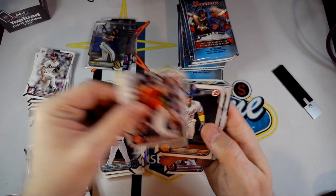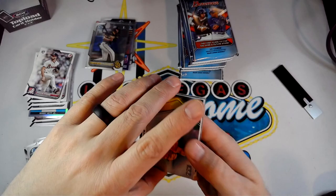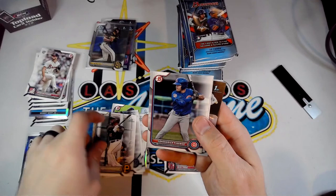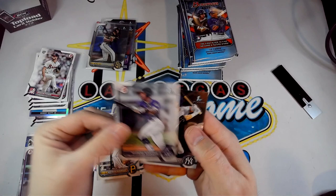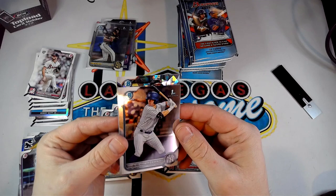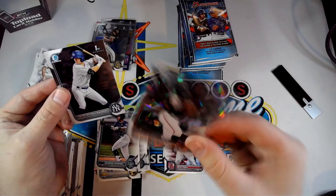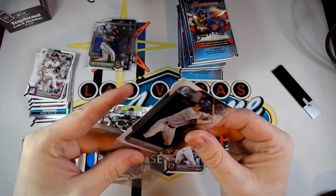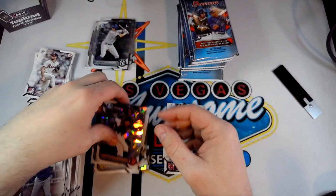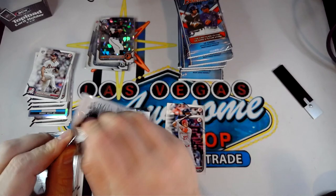Got Shohei, JD, Lindor, Gallo, and a Top 100 of Marcello Meyer. Then Nolasco First, Genango, Bernabelle First — I always forget about Trey Sweeney — and then here's our first parallel of the box! It's an atomic of Luis Gonzalez, a Bowman Chrome First in the atomic refractor — not numbered but that's pretty nice. Also pulled Trey Sweeney, who's another big name.